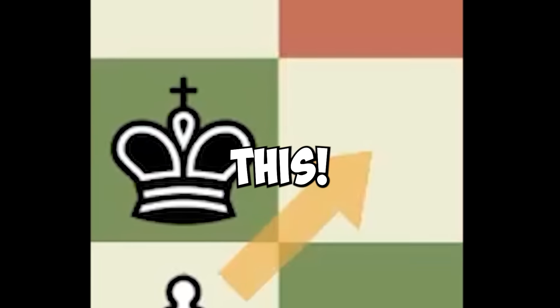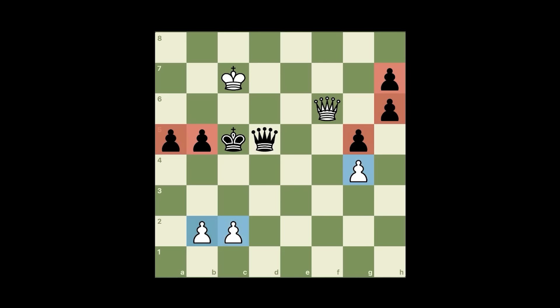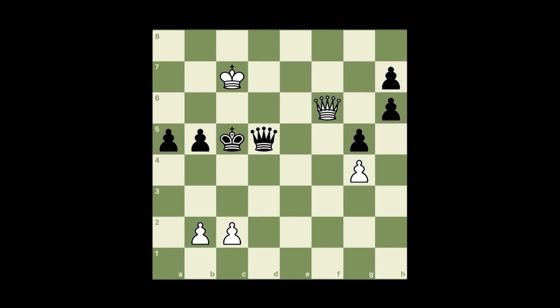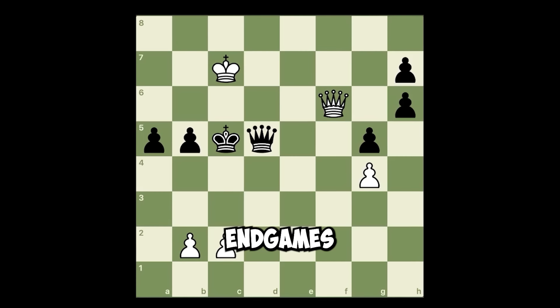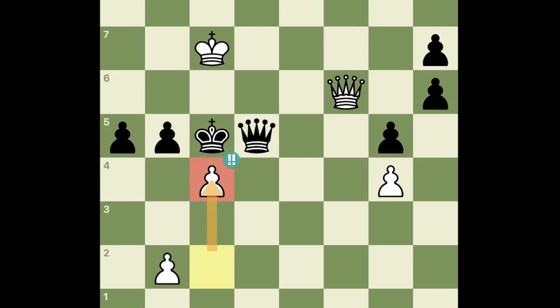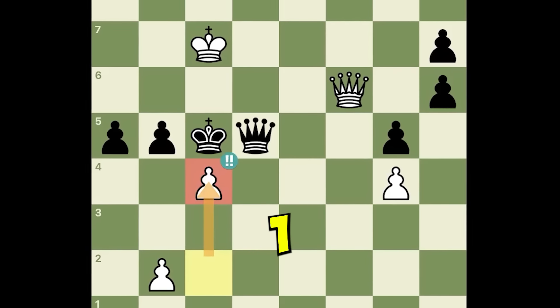You won't believe this — black is two pawns up in this queen endgame, but it's white to play and they have a move that could crush black's position. The killer move is pawn to c4, and any way you capture this pawn leads to checkmate in one move.